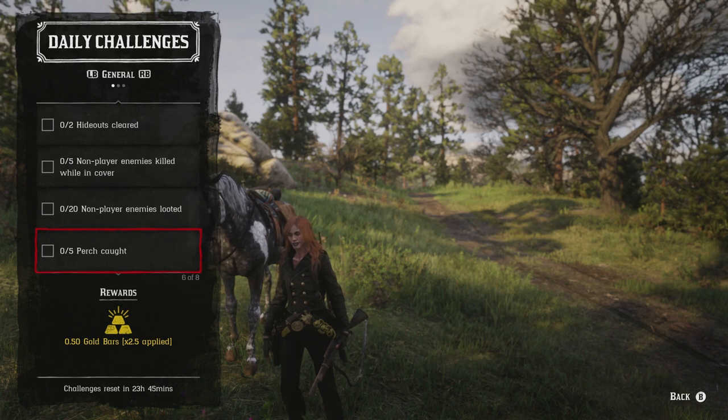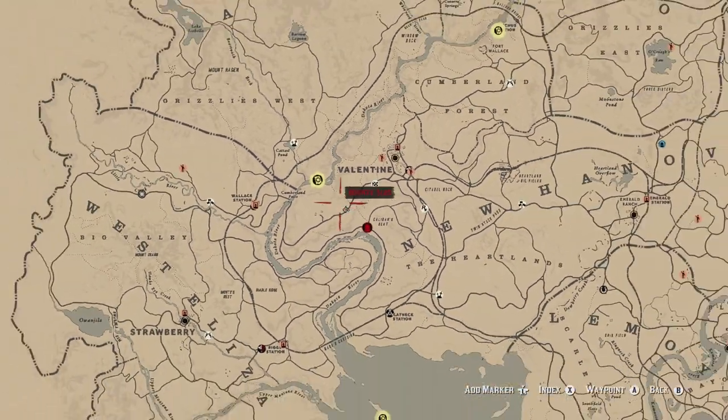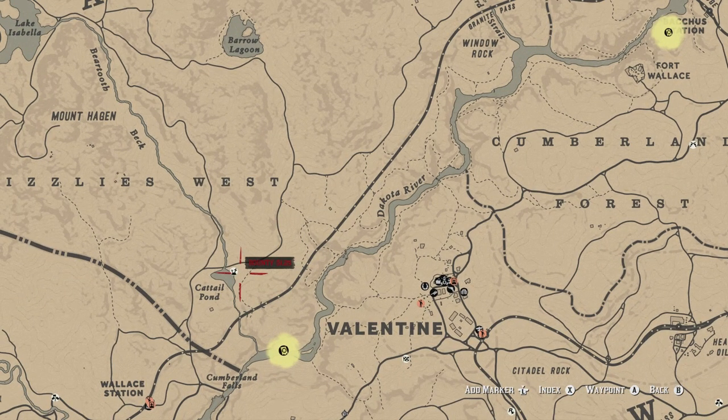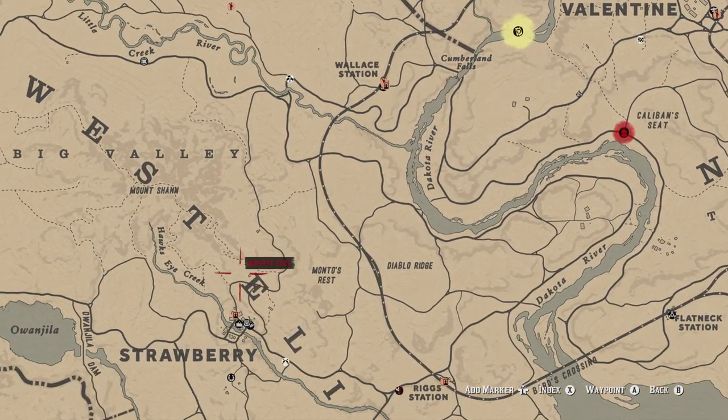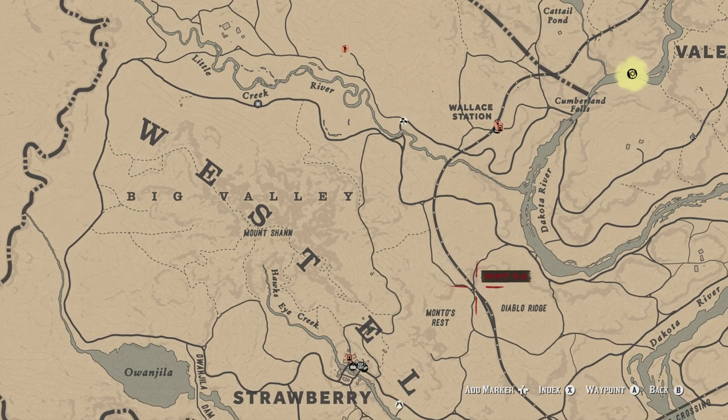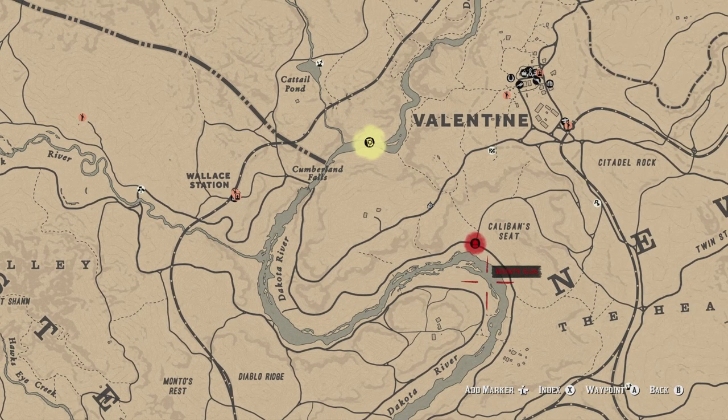To catch five perch, I recommend three locations: Windward Strait, Cattail Pond, or Lake Owanjila — specifically at a particular portion of the lake. I usually go to Cattail Pond or Lake Owanjila since they tend to be closest on the map. Perch are attracted more to bread bait, or you can use a special spinner. Note that perch do count toward the flaky fish meat challenge as well, so it's efficient.